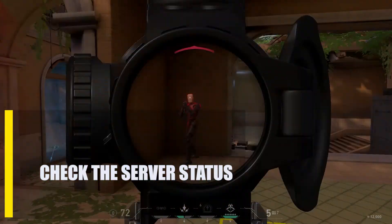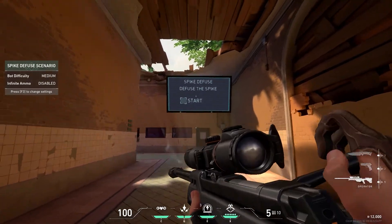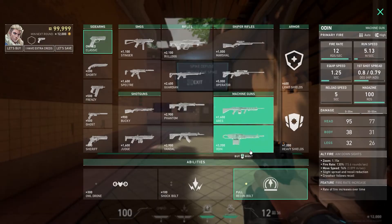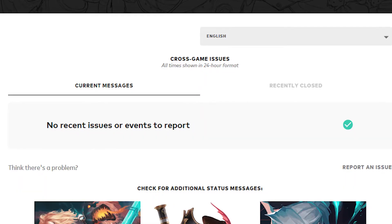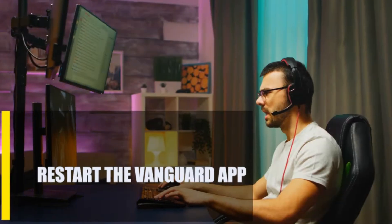Next, check the server status. Checking the game server's uptime is another quick solution to connection errors. In the event of a server error, developers of Valorant may need to temporarily pause the game. It's become standard practice for servers to go down unexpectedly for maintenance, and players have learned to expect this when playing games online. You can check by going to the official Riot Games website.